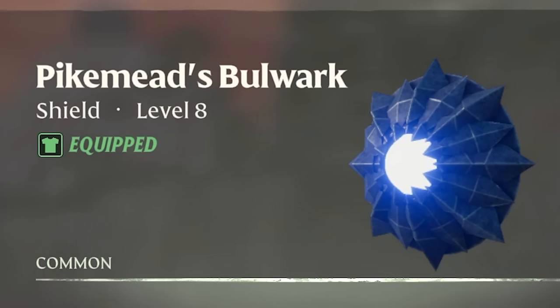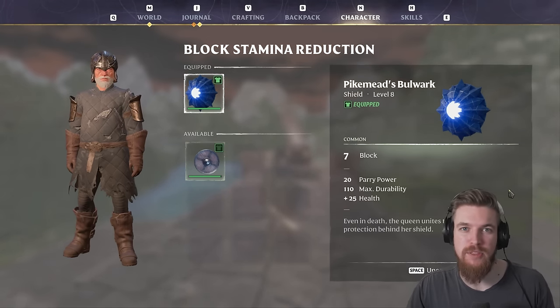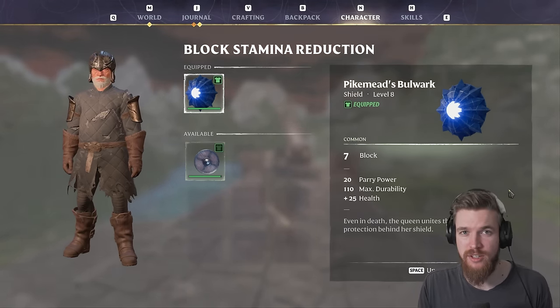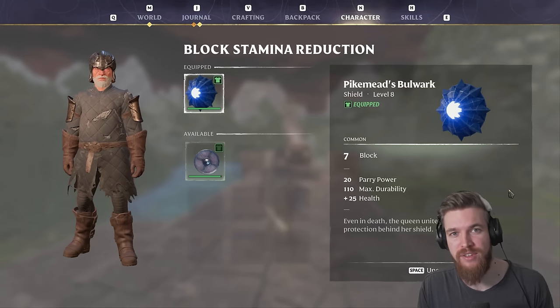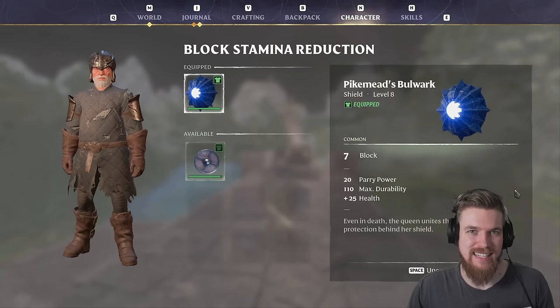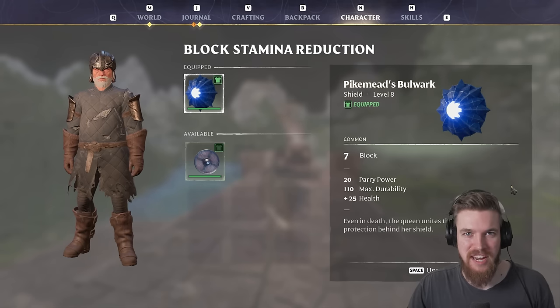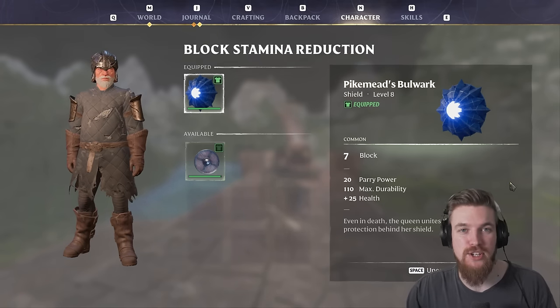One of the best shields you can get early in Enshrouded is the Pike Mead's Bulwark. It has slightly more durability than the other shields at this level, but the best part is the plus 25 points of health it gives your character. It also looks amazing and has a cool light feature. And it's easy to get — you can technically get it without killing anyone and just run past all the enemies in the dungeon it's hidden in. Let me show you how.